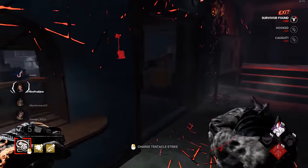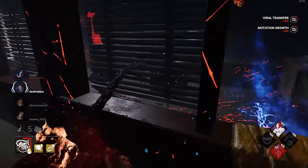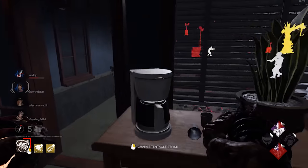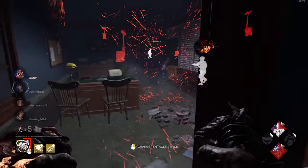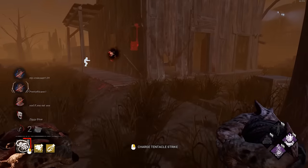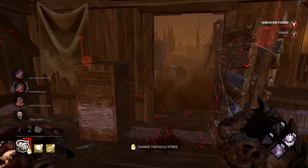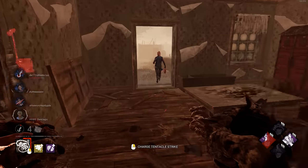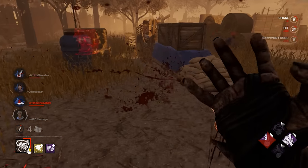Broken Coin removes one vaccine from the trial, which essentially removes a health state since survivors cannot cleanse contamination as much. Every other add-on Nemesis has either affects the vaccines themselves — which means they get value maybe 4 times a game — or the zombies, who, as previously stated, are very RNG-reliant. Nemesis probably has the third worst selection of add-ons, only behind Pyramid Head and Freddy. Use Marvin's Blood, use brown-tier add-ons for more zombie value, or use Broken Coin to keep survivors contaminated.